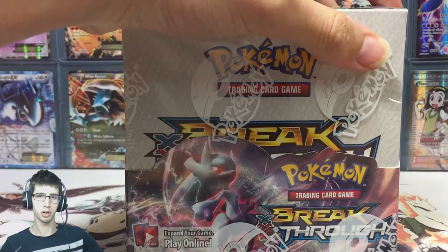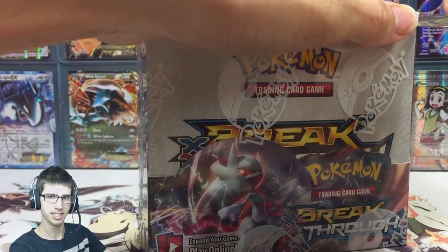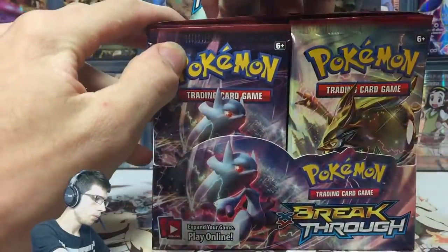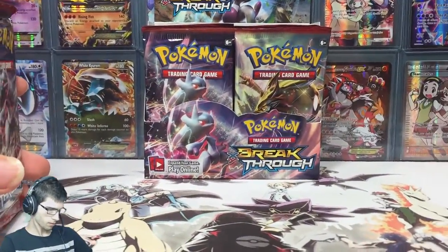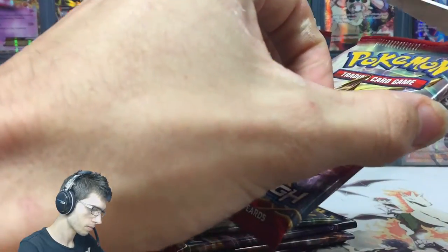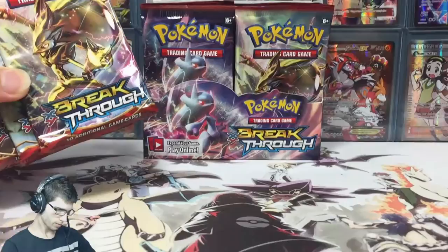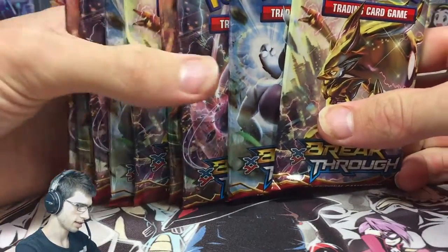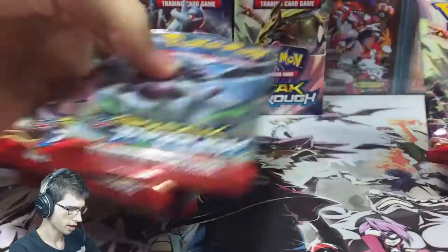If you'd like to see a slower opening be sure to check out either box one or two — I went a little bit slower on those ones. But yeah, let's get into this. All righty guys, I'm back so let's get busting into these. I grabbed four from the left side and five from the right so it's a nice variation of packs. We're just going to kick it off with this Zoroark pack — one day I will trim into a card and I'm going to cry.